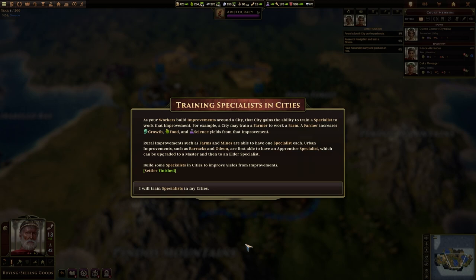Rural improvements such as farms and mines are able to have one specialist each. Urban improvements such as barracks and Odeon are first able to have an apprentice specialist, which can be upgraded to a master and then to an elder specialist. Build some specialists in cities to improve yields from improvements. I've already started doing that anyway.